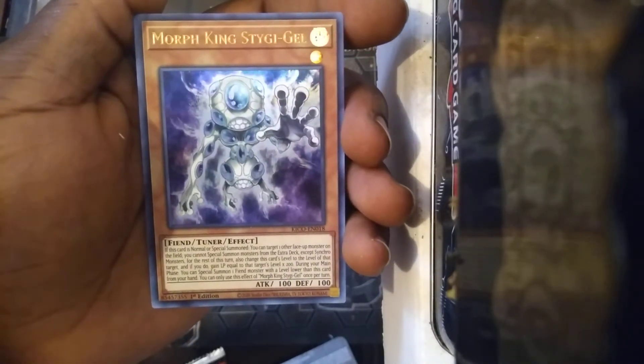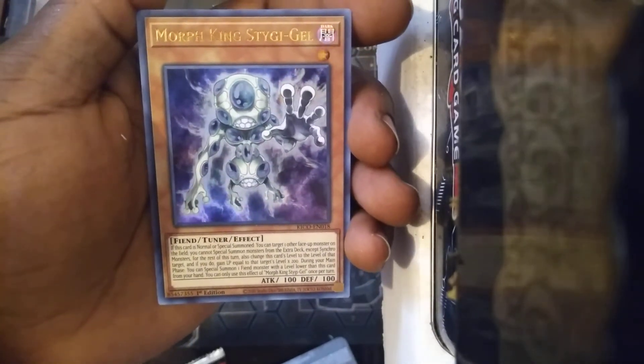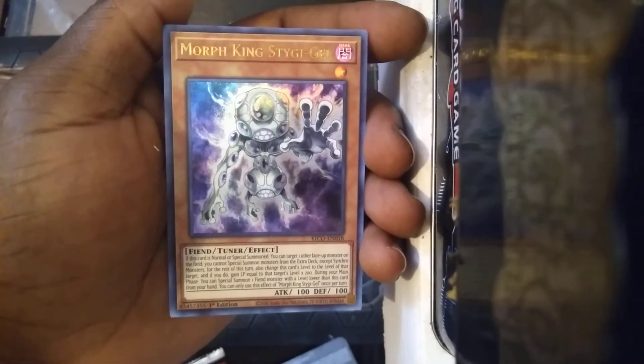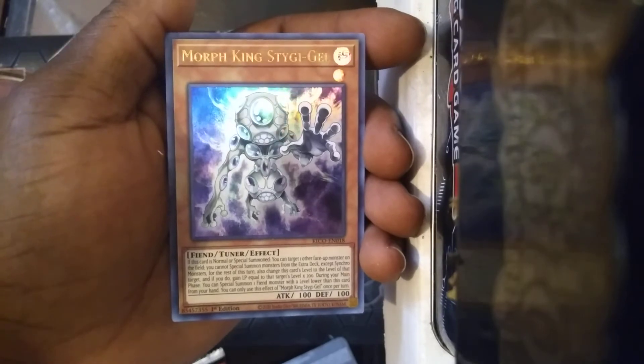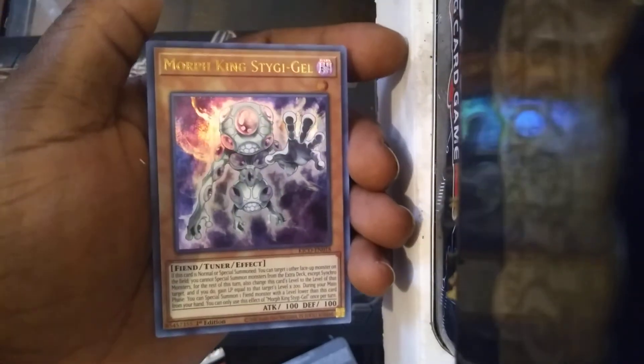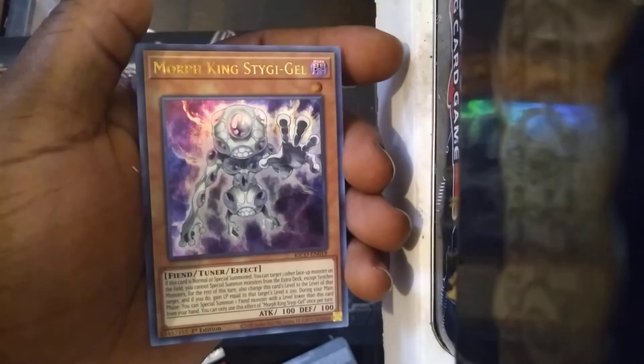Oh, it's a Fiend card — I was looking at it thinking that it's a Reptile cause it looks like an Alien card, and I believe the Aliens were Reptiles. I was going to say I could throw this into my Reptile deck. Are you kidding me? I'm still going to build that Reptile deck — I wasn't bullshitting about that, I just haven't gotten around to it.